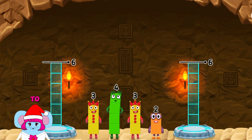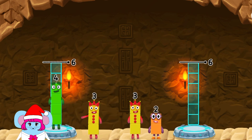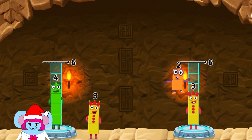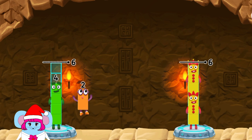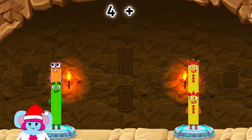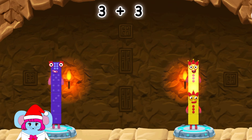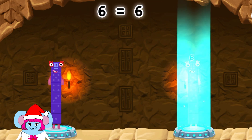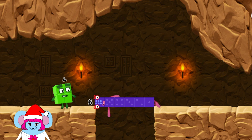Share the number blocks evenly to make 2 groups of 6. 4. You got it! 4 plus 2 equals 6. 3 plus 3 equals 6. 6 equals 6. Well done.